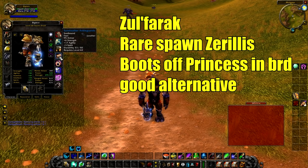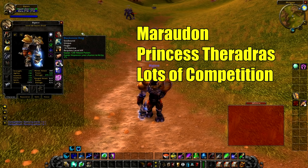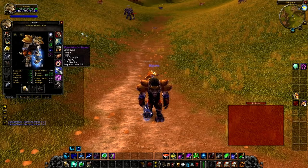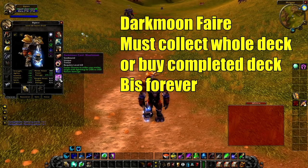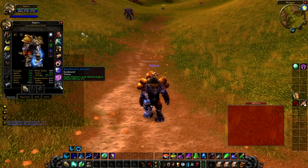Best in slot ring one is the Blackstone Ring — it drops in Maraudon off Princess Theradras. There will be lots of competition since it's best in slot for all melee classes and hunters. The other best in slot ring is the Myrmidon's Signet — it's crazy expensive and really rare, but it's here for completeness. It's a BOE epic world drop. A good alternative is the Painweaver Band from the last boss in Upper Blackrock Spire. For best in slot trinkets, the Darkmoon Card: Maelstrom is number one — you get it from the Darkmoon Faire.